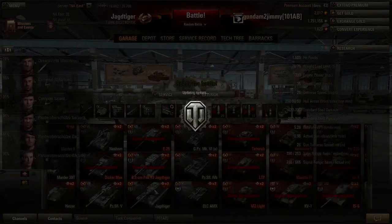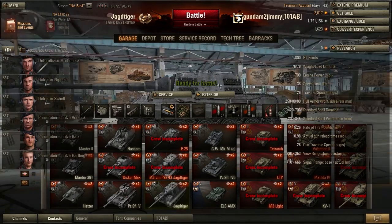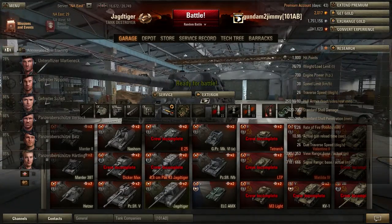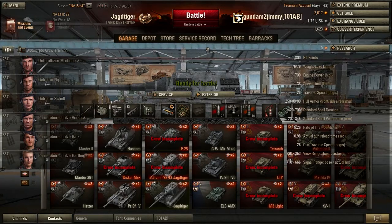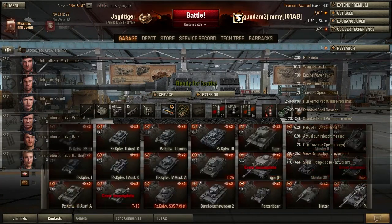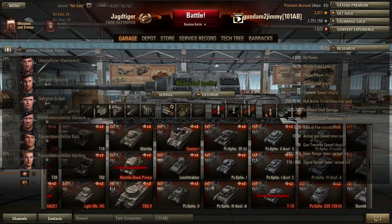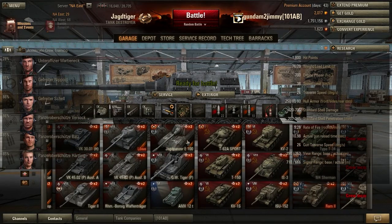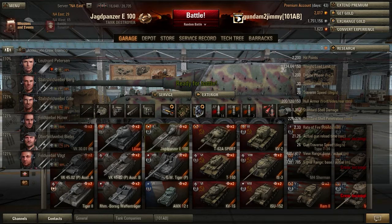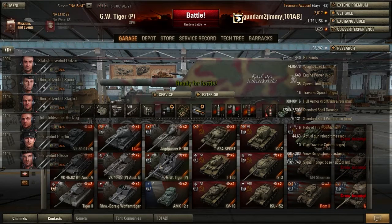There's my Jagdtiger — I want to buy back my Ferdinand. That's a big gun. Of course, if I want a big gun I'll go to my Geschützwagen or my Jagdpanzer. These two have my two biggest guns — this one because it's huge and does a lot of damage, 170mm compared to 210mm on this one. But this is artillery, so yeah.